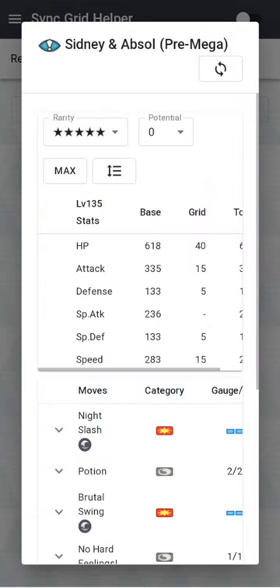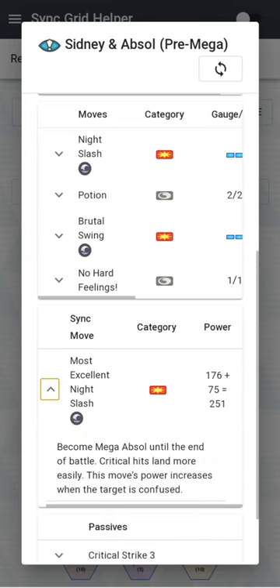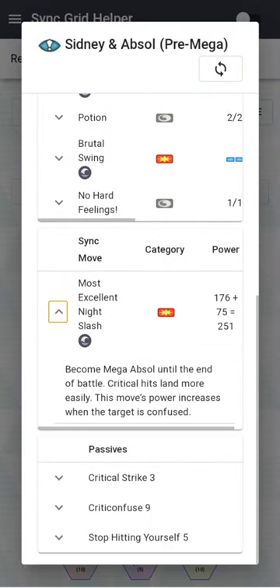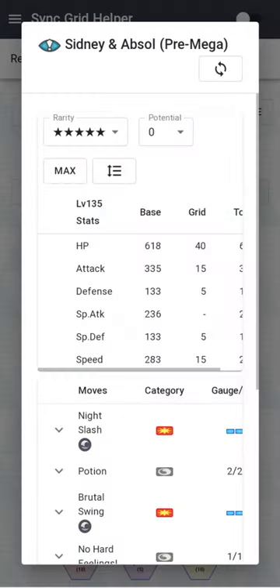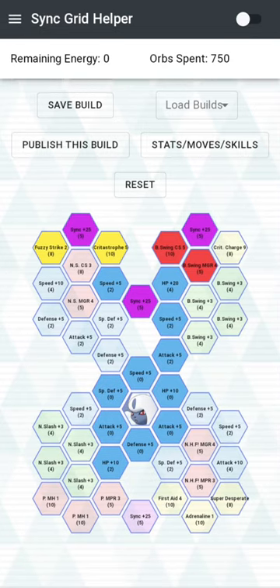With this set, he has as much Sync Nuke as he wants. Let's go to 3 out of 5. So at 3 out of 5, the base power is 251, boosted by crit, and boosted if the target is confused. Since he always crits, he gets Critastrophe 5 as well as Fuzzy Strike 2. Pre-Mega, he gets Crit Strike 3 with Lucky Skill — Crit Strike 2 — that's Crit Strike 5. When he's Mega, that's Crit Strike 5 plus Crit Strike 2 on the Lucky Skill. And his Sync Nuke actually does a lot of damage.